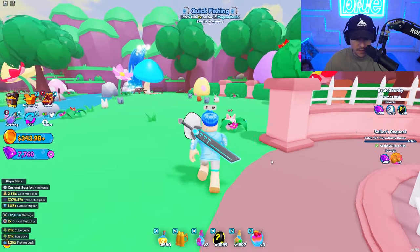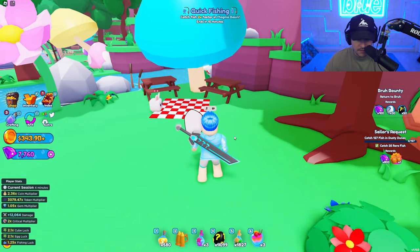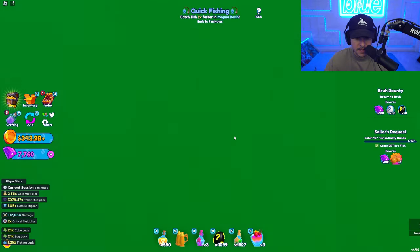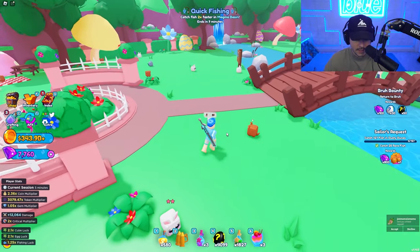How do we start finding these eggs? Could they be anywhere? That one's huge — that can't be one of the eggs, that's got to be decor. So there are big eggs for decoration, which is very confusing. But then there are little eggs that are hidden, and there are eight around the world that we have to find.